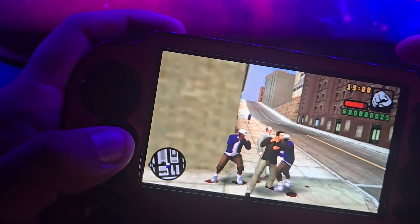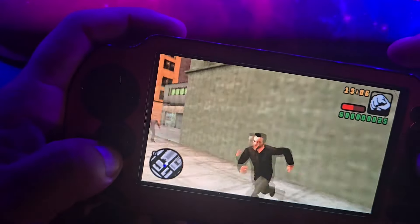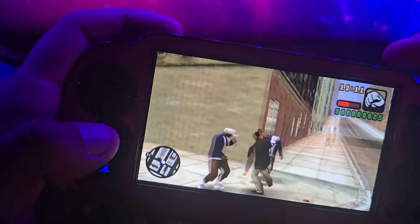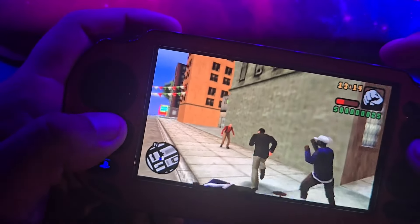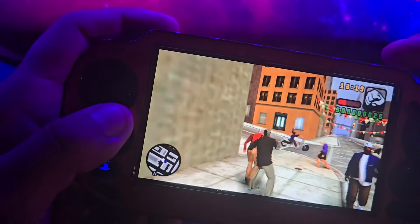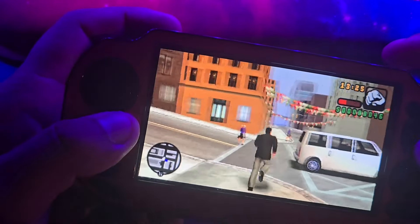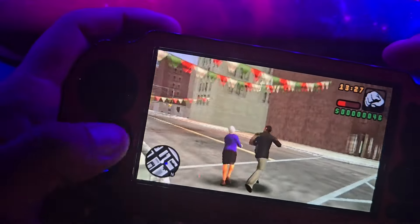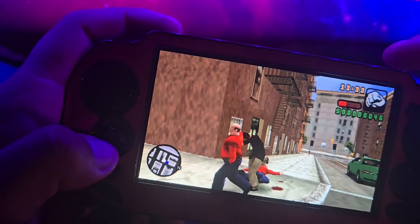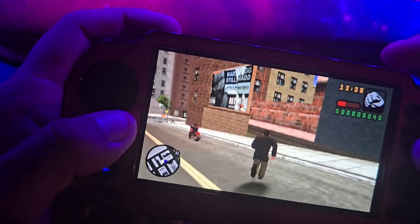Oh I'm getting jumped by twins - this dude's in the middle catching the blows. He ran away. You hit the old lady, man! Where are the cops when you need them? That's one thing about this game - the AI is stupid. Like you can do something in front of the cops sometimes and you don't get a reaction. It's hard to get a cop on you even when you're doing something crazy - sometimes the cops don't even do anything.